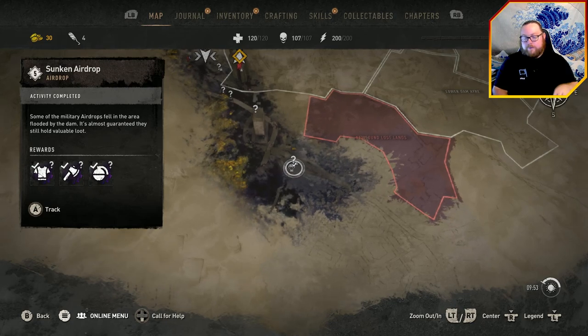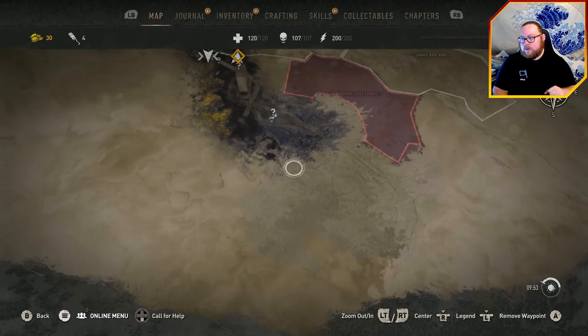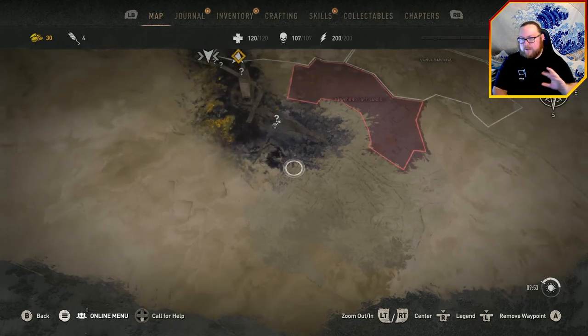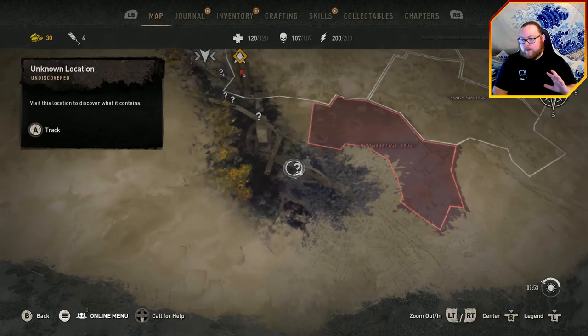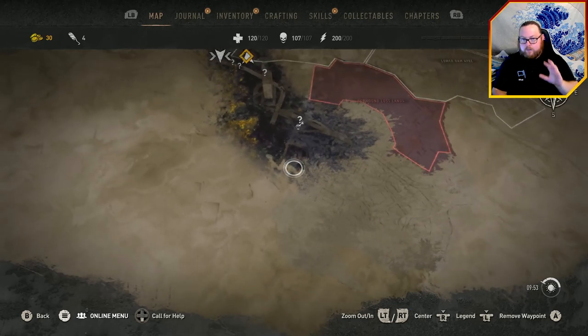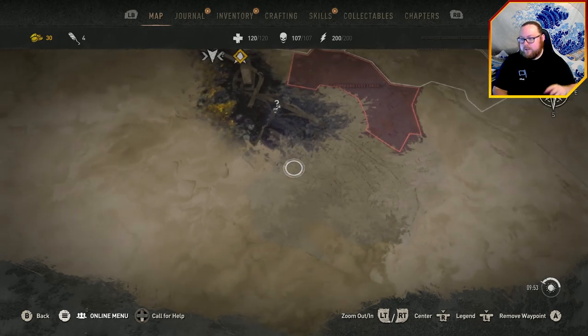If not, I'll have a video linked in the description showing all of the chests in this location — there's anywhere from 12 to 17. You get a ton of stuff, all of it anywhere from level 7 to level 9. Go check out that video if you're curious; the glitch in that video doesn't work anymore, but you can still get them on your initial playthrough.